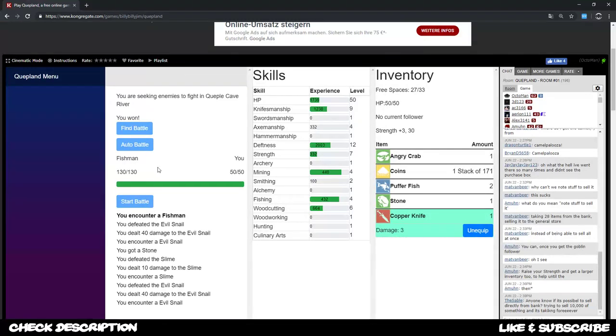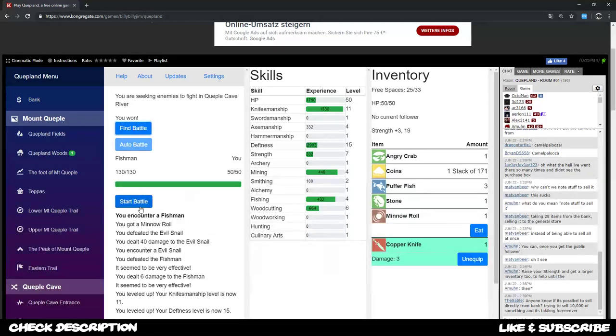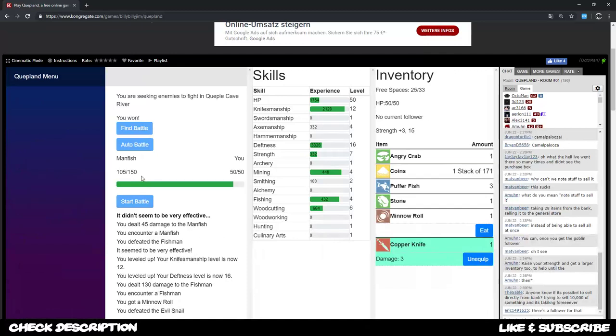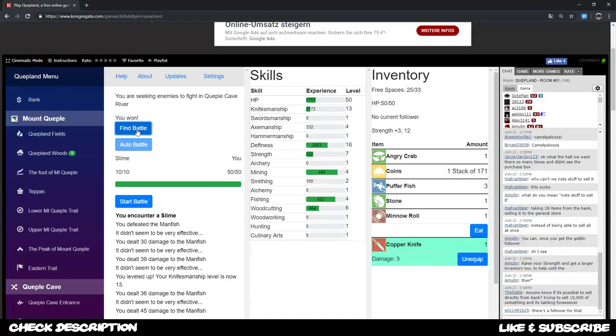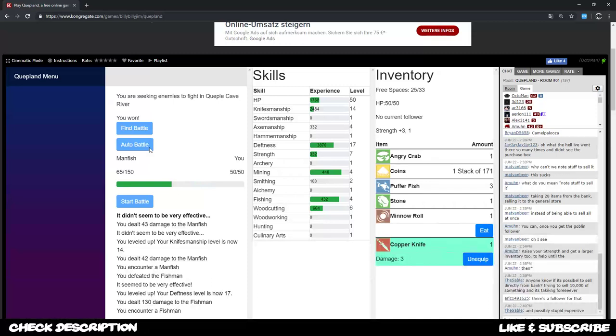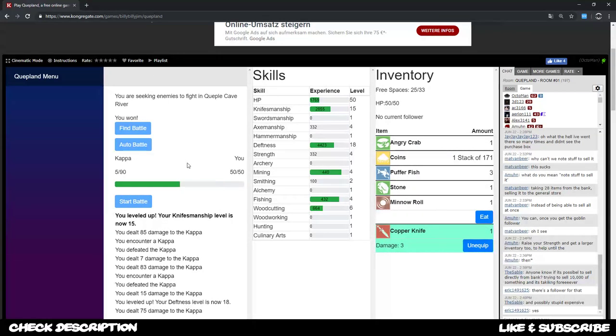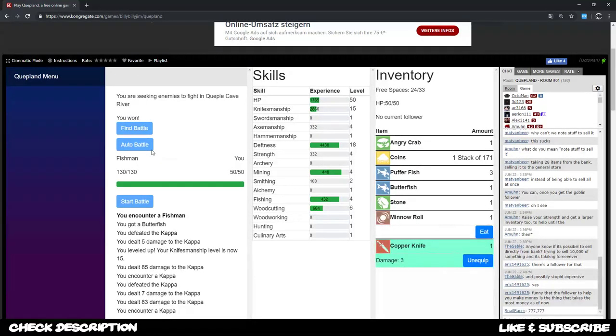You can switch enemies anytime you like. With higher skills you'll eventually one-hit KO all these enemies. I can already one-hit the evil snail and now also the fish man, but not the man fish yet — the knife doesn't deal enough damage to him. For man fish you might want to use the stone axe to get more damage. Thanks for tuning in — feel free to ask any questions or check the resource documents linked in the description.